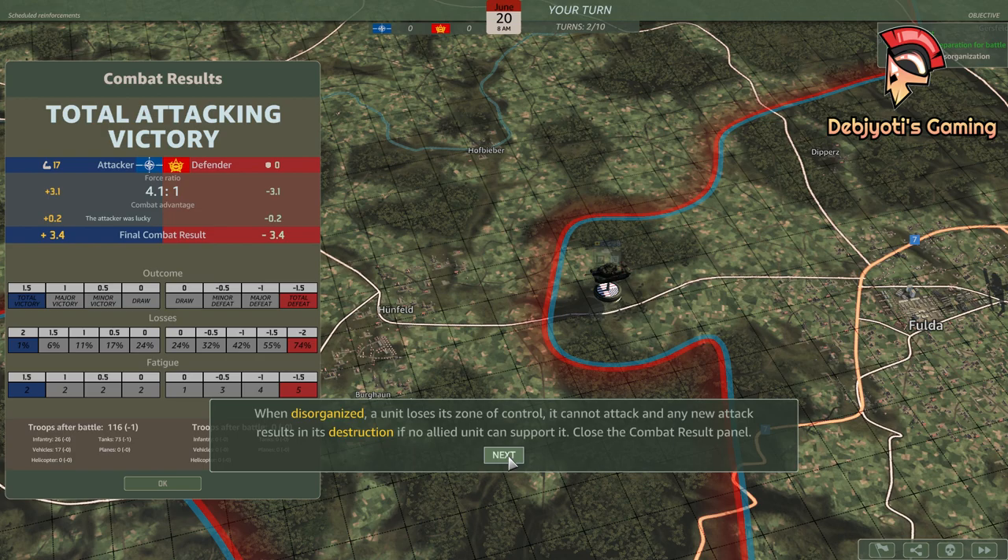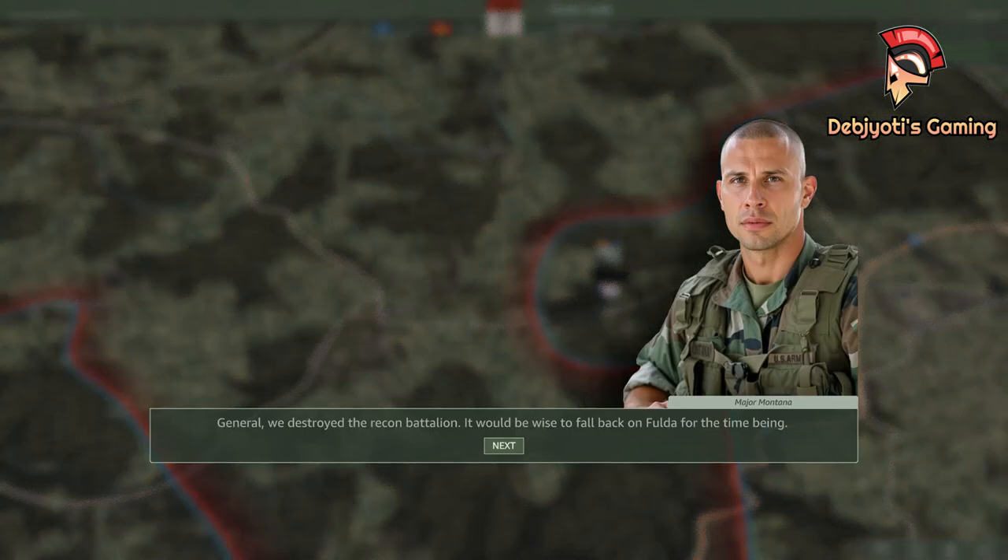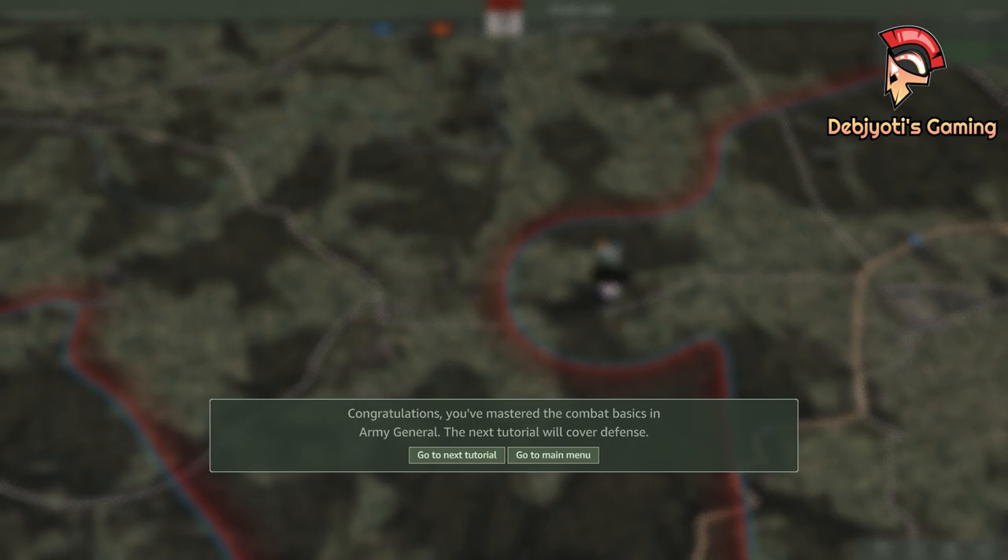Close the combat result panel. Repeated attacks on a powerful unit without giving it time to reorganize is a viable way to increase its fatigue and ultimately destroy it. General, we destroyed the recon battalion. It would be wise to fall back on Fulda for the time being. Congratulations, you've mastered the combat basics in Army General. The next tutorial will cover defense.